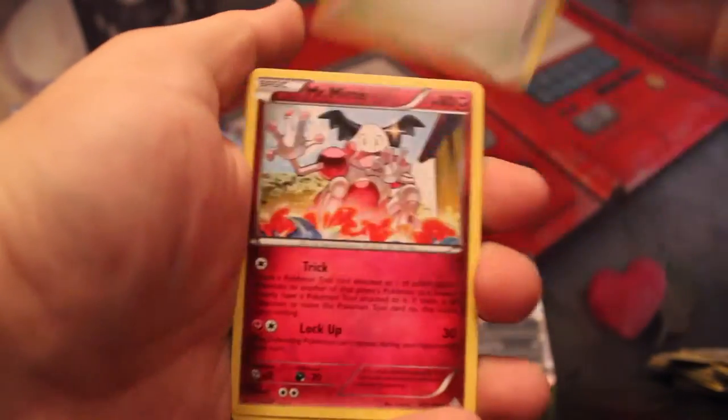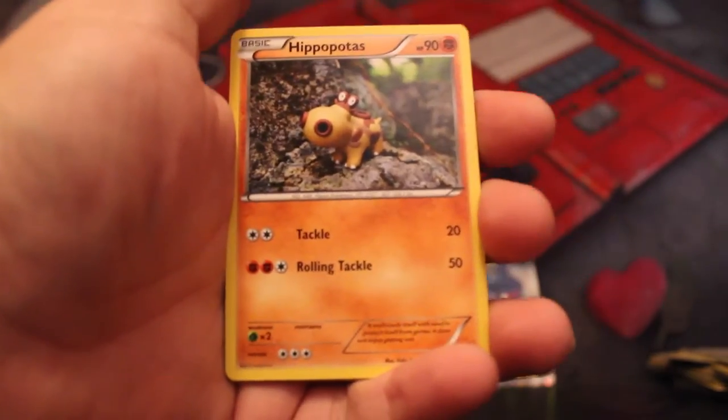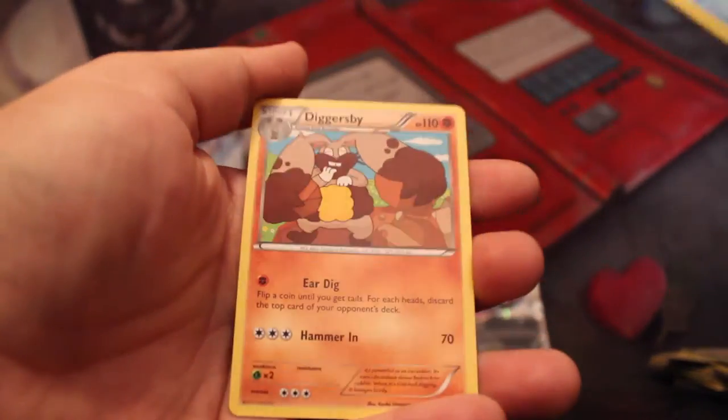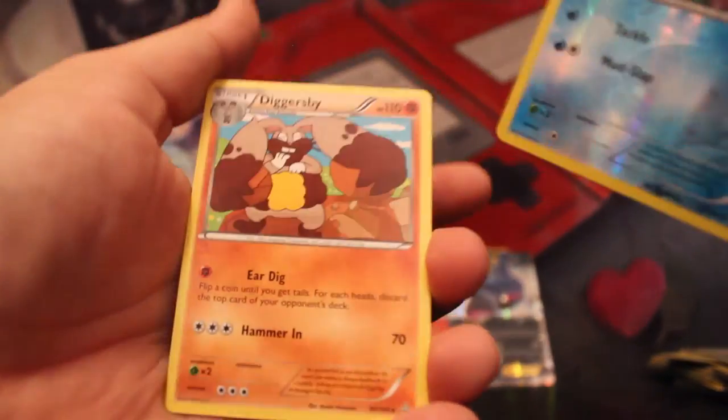Rough Seas, Mr. Mime, Mag Cargo, Tentacool, Torchic, Hippopotas, Surskit, Barboach, Reverse Mudkip, and that Diggersby though! That's so sick — I'm glad they finally made a Fighting-type Diggersby because that's how it should be. Sick artwork — I love that. He's got that mud all over the place.